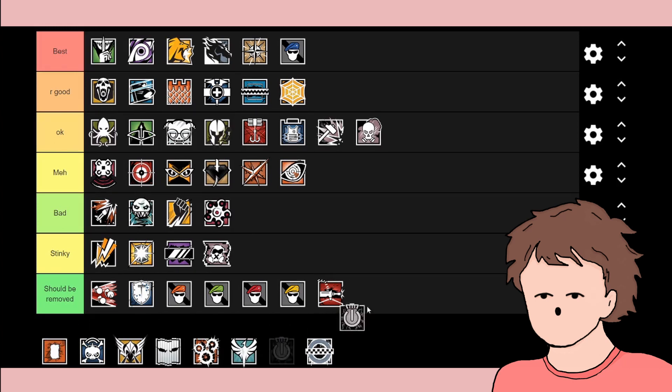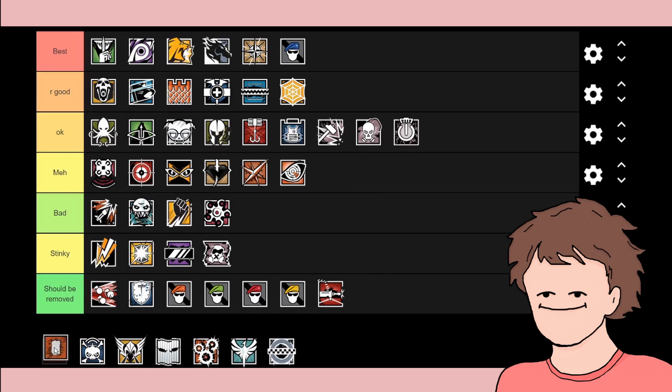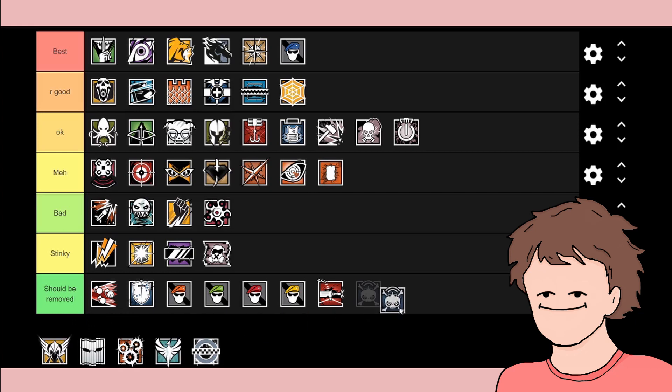Thatcher has an EMP which disables all electronics in a radius. I'd say this was okay since there are a lot of electronics in the game. Thermite opens a weak point on reinforcements for the opposing team, which can be stopped by electricity on the reinforcements — but I put him in a decent spot because it's quite useful.